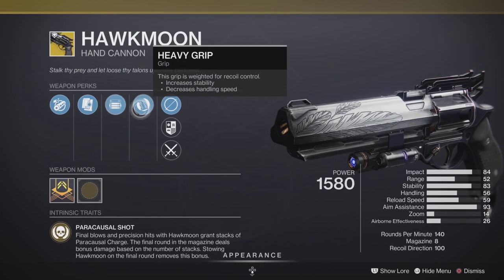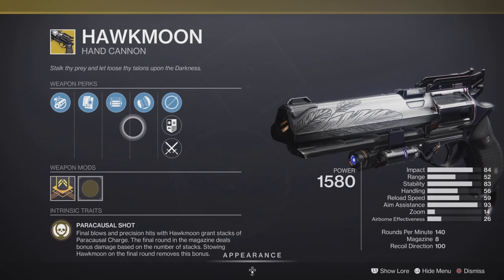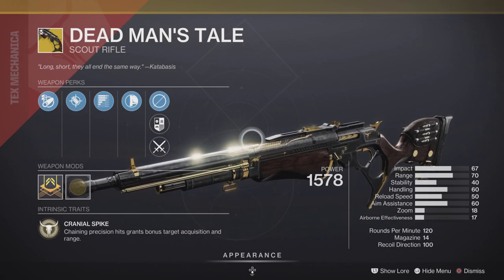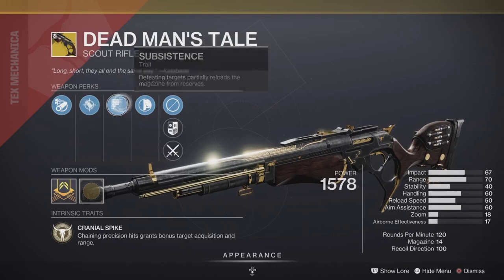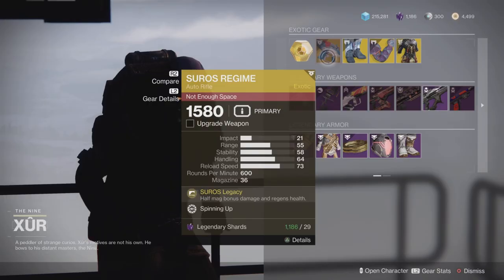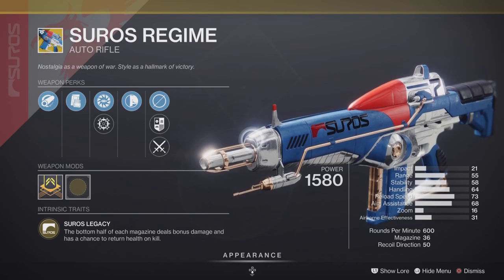For the Hawkmoon this week we have Chamber Compensator, Alloy Magazine, Opening Shot, and Heavy Grip — making this a very decent roll for both PvE and PvP. For the Dead Man's Tale this week, oh my god, we might have ourselves a god roll out here. We have Accurized Rounds and Subsistence to get our ammo back whenever we need it, as well as Hand-Laid Stock — excellent in both PvE and PvP.